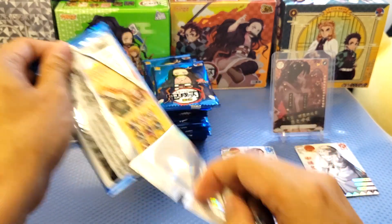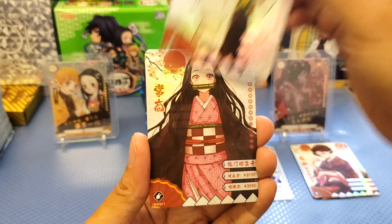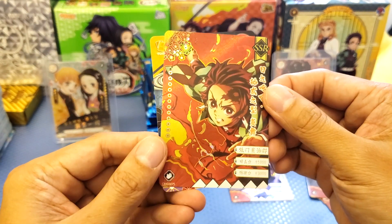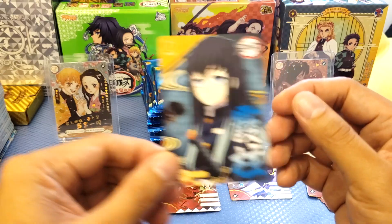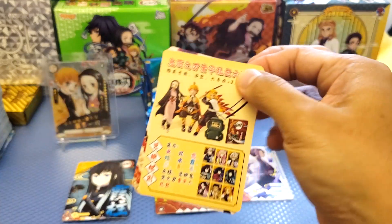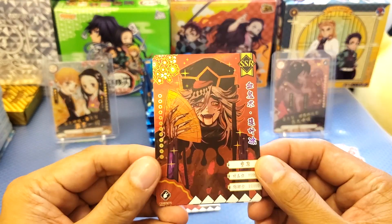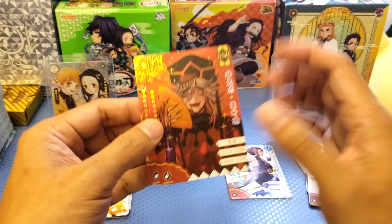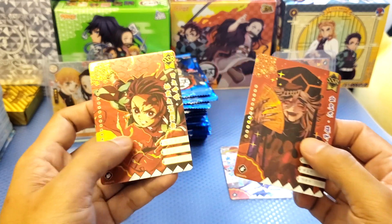Let's continue. So we got an SSR — Tanjiro with his Braiding Technique. Very nice card, that's SSR. And we got the Hashira there. Hopefully we can get some kind of a crazy card — SSP, SP, or CP. We got Mugen, Nuan, and Doma — another SSR. The SS cards are actually a little bit reddish and darker compared to the lighter cards. It depends on how they make it, but nothing really special.